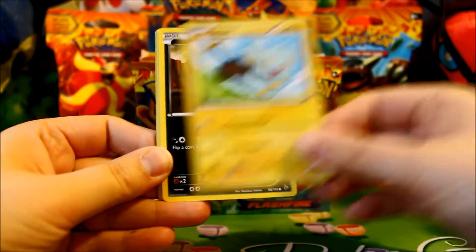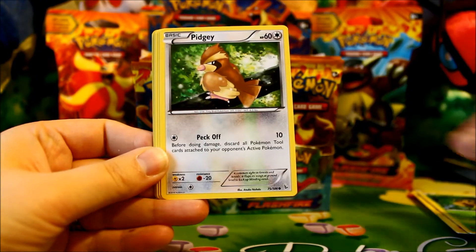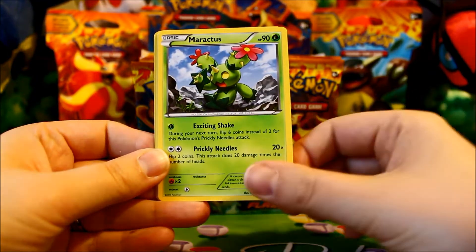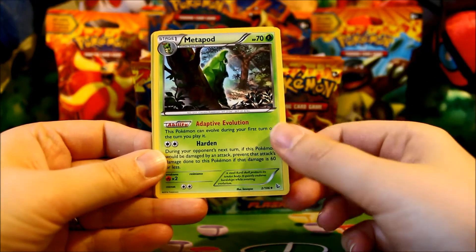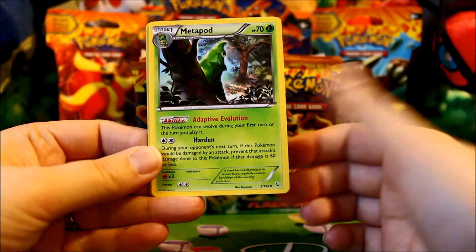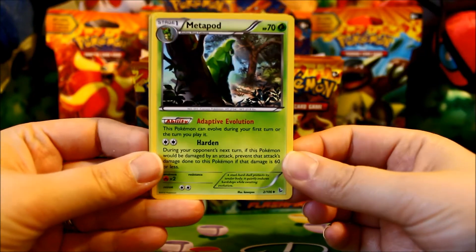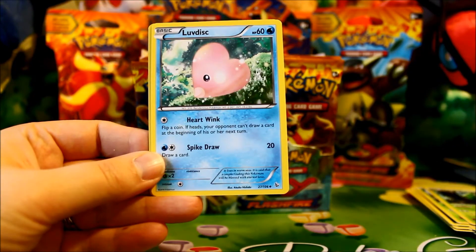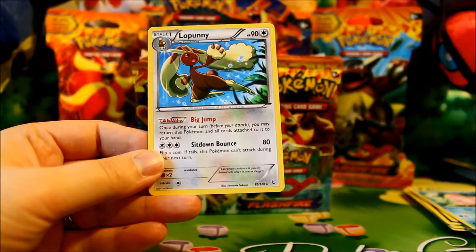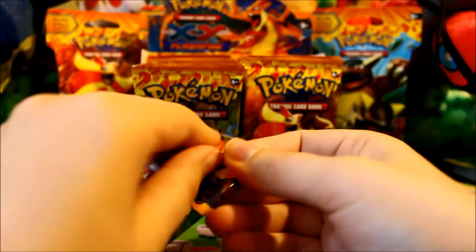Pack four: we have Shinx, Sandile, a Seadot, a Pidgey, a Stunky, a Maractus, and a Metapod. Very cool that they allowed the Metapod-Caterpie line to evolve the turn you play it — makes it a little quicker to get to Butterfree. Love Disc, a Reverse Sandile, and a Lopunny Rare.